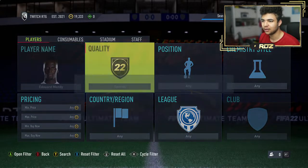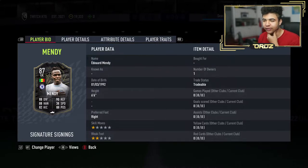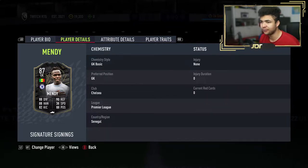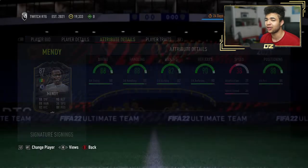Let me quickly find him — going to Special. Here we go, Chelsea goalkeeper, obviously probably one of the best goalkeepers in the world right now. If you guys know where he transferred from before he moved to Chelsea, let me know in the comments. The card looks nuts — 88 diving, 88 reflexes, 88 handling, 82 kicking, and 88 positioning. That card is going to be OP.